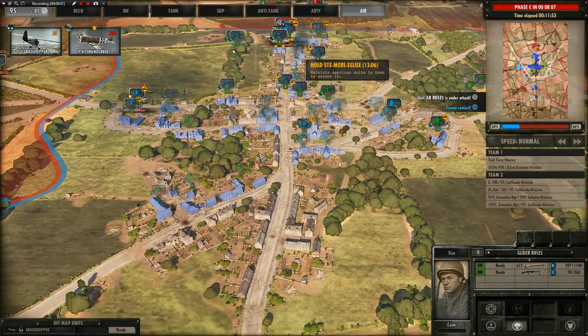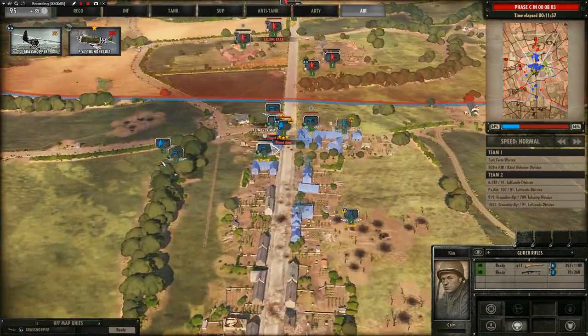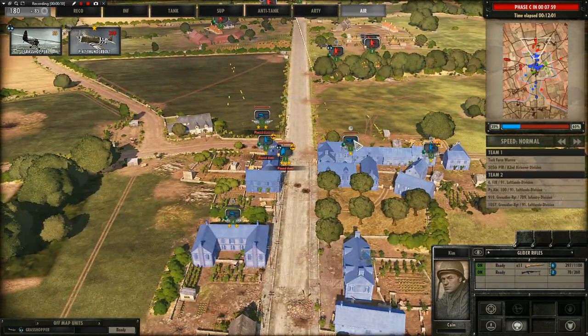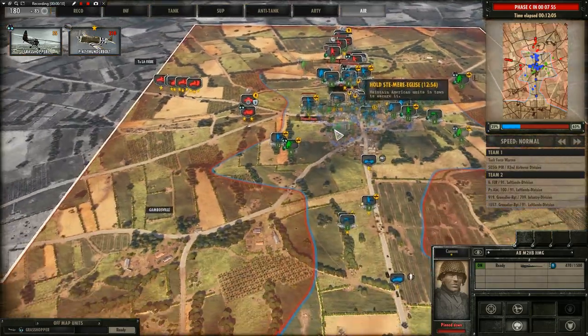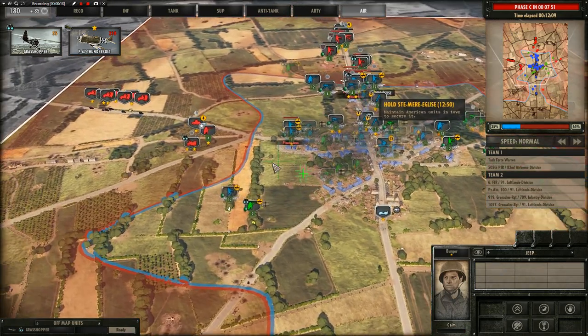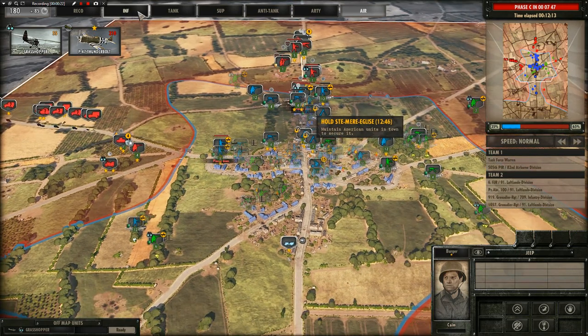Welcome to Steel Division Normandy. We've taken Saint-Mère-Église with what I believe is the 101st Airborne Division. We've set up defenses and we're trying to hold off the Germans - it's not going to be an easy task, but we're going to do our absolute best. I'm already bringing in some more machine guns to set up, and we should also get some anti-tank very soon.